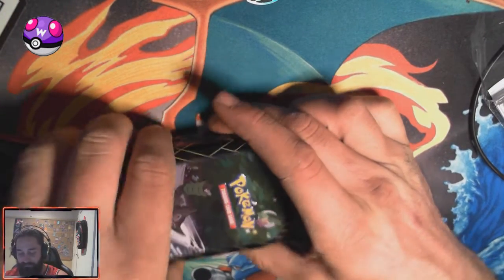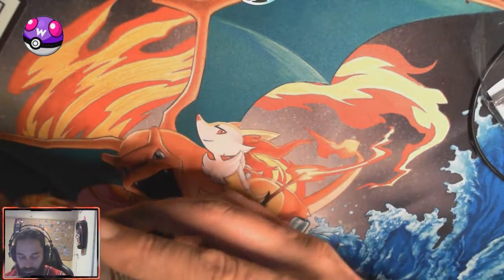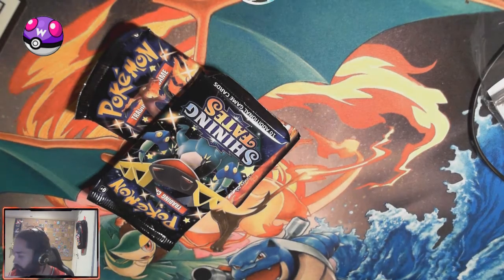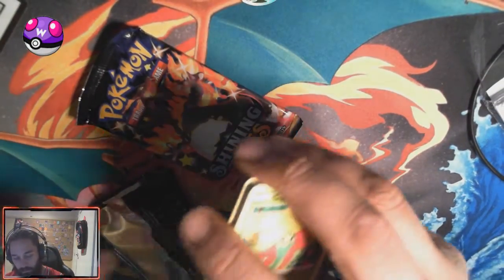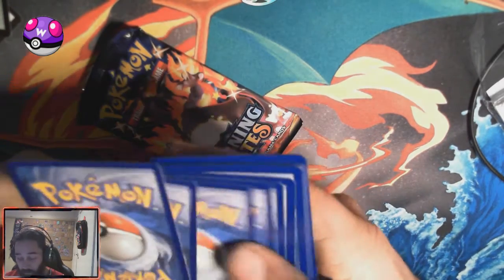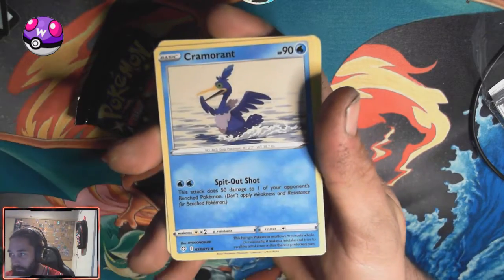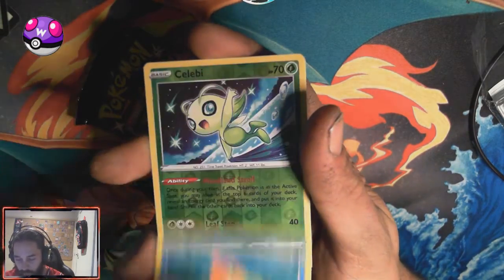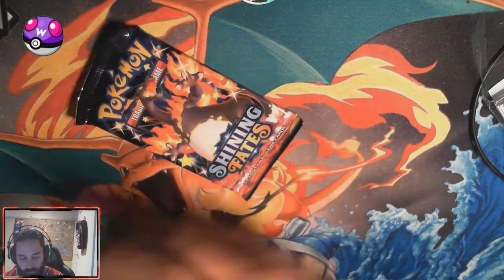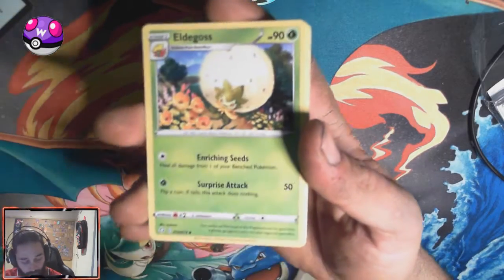I also have the pin collection boxes. Look at that — another Mewtwo. There's a Rude card. Two more packs, let's go. Zarude. Two Daisies. Alrighty. Salibi, Salibi, and Drednaw. The first tin seems to be the biggest hitter — I got three cards for two tins. Full Arts.